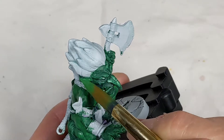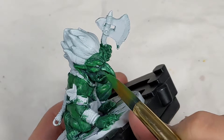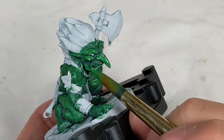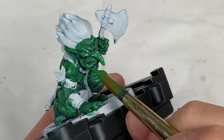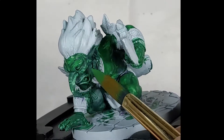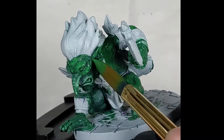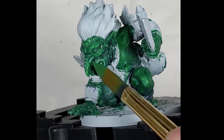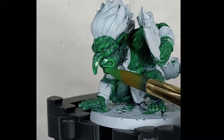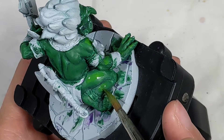I use Iosin Green for the first layer of my highlights. For the next highlight, I mixed in some sun yellow into the Iosin Green.